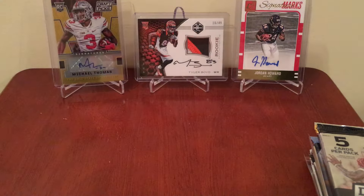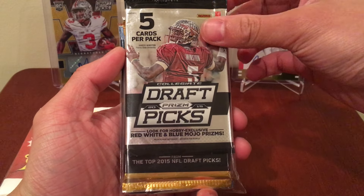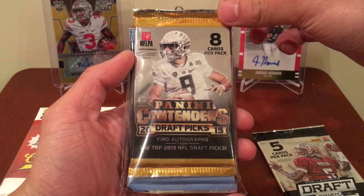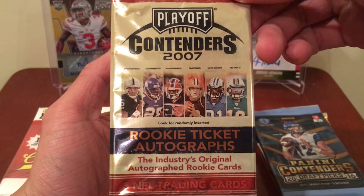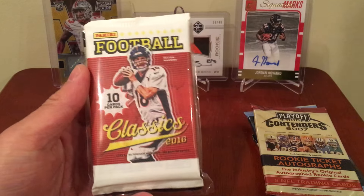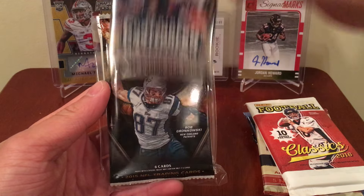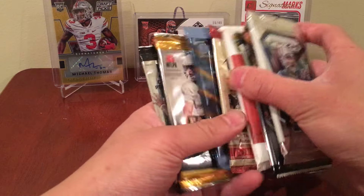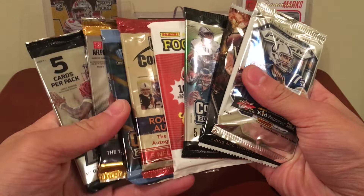Let's get into some of these packs. In the first bag we got 2015 Prism Draft Picks — you get two autos per box in these, I think there's maybe 12 or 14 packs per box. We also have 2015 Contenders Draft Picks, 2016 Draft Picks, 2007 Contenders — pretty cool, you got some cool rookies in there like Marshawn Lynch, AP, and Calvin Johnson. And we got 2016 Classics, 2016 Contenders, 2015 Valor, and 2015 Prism. So that's one, two, three, four, five, six, seven, eight packs.